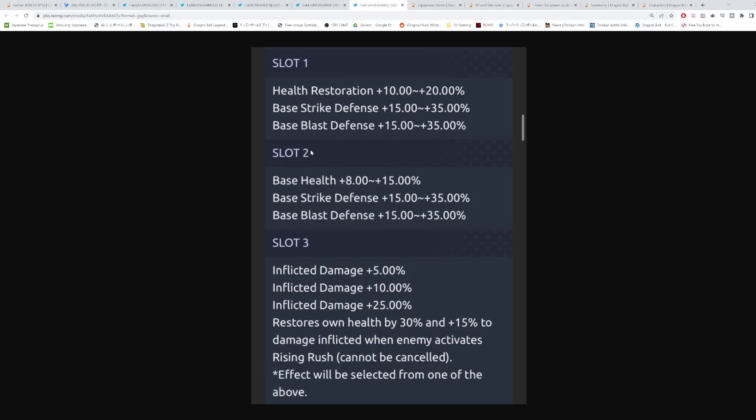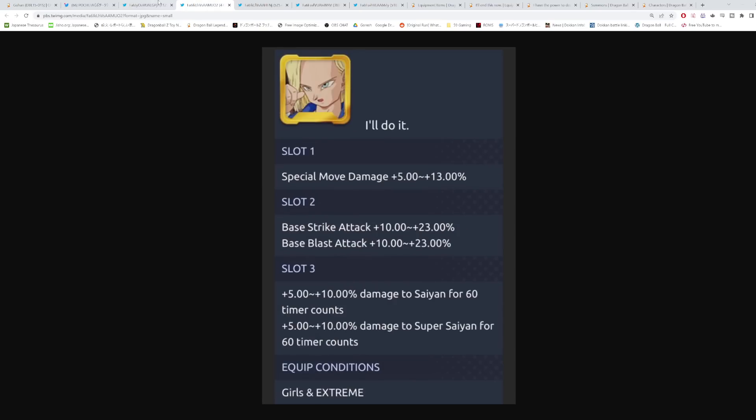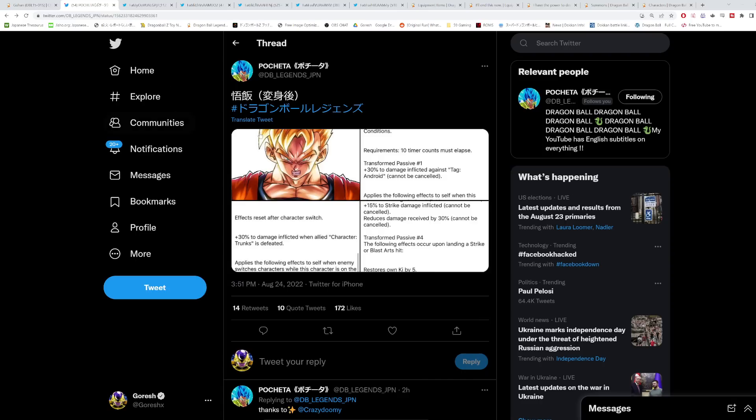Jiren is going to look a lot better with this equipment — the question is whether he can take even three hits from Vegito. Let me know in the comments what you think of the Jiren unique equipment. Honestly this is probably the highlight of the update besides the new battle system. The Future Gohan zenkai is cool but lately it seems like their focus has been making zenkai characters good for the bench rather than competitive PvP — and that's fine. Hope you guys enjoyed the video, see you in the next one.